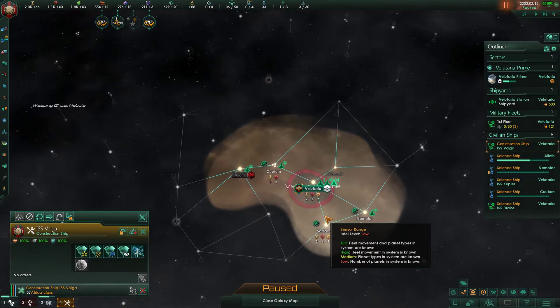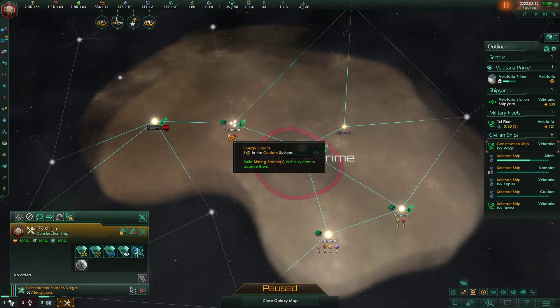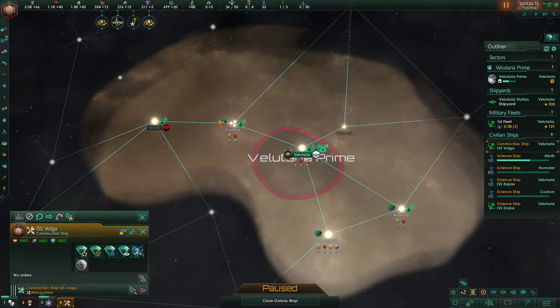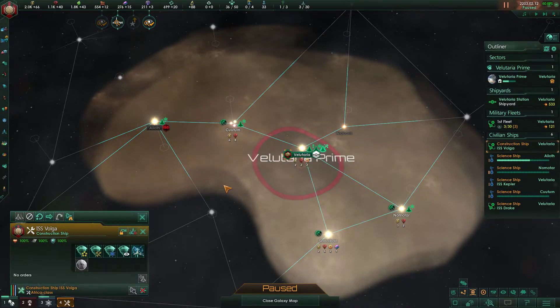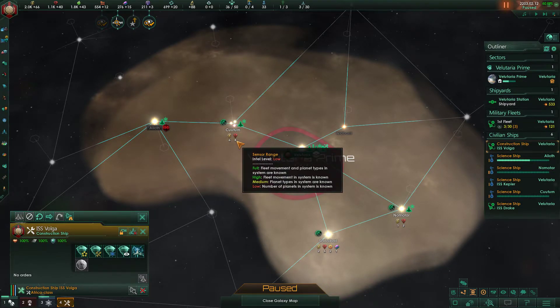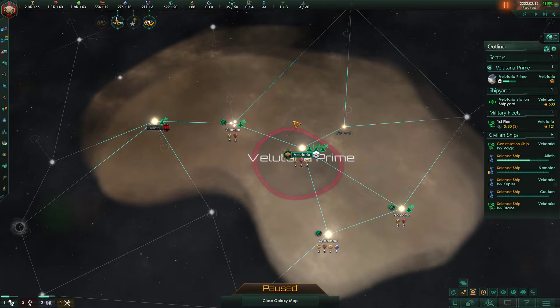First things first, let's understand one thing. In our home system right now, we have these resource numbers pointing down underneath our system. We have six energy credits that can be mined from the system and then eight mineral credits that can be mined from here. Obviously when we are starting off, this is very valuable because we have only one planet and we can't really produce as much as we'd expect, based on the size of our system.